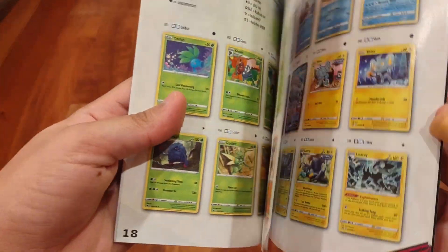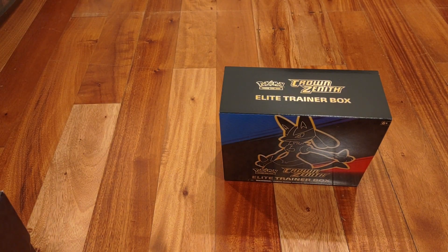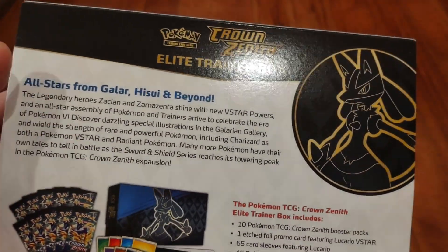You've got the Grass types, and it basically goes by types. In this set — I read on the back a little bit before starting the video — instead of Trainer Galleries, there is the Galarian Gallery. They still have Radiant Pokemon, and I think they have all V-levels: V, V-Max, and V-Star. I think the promo is Lucario V-Star.